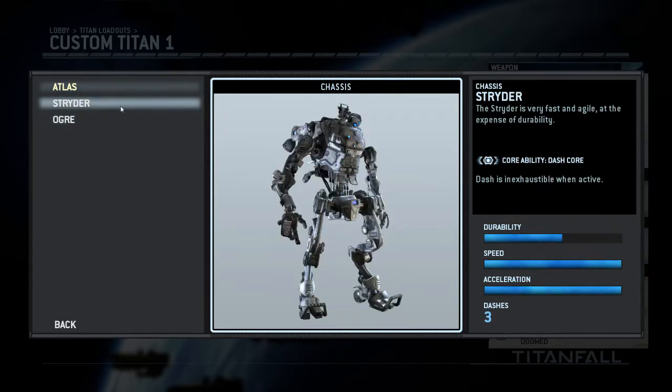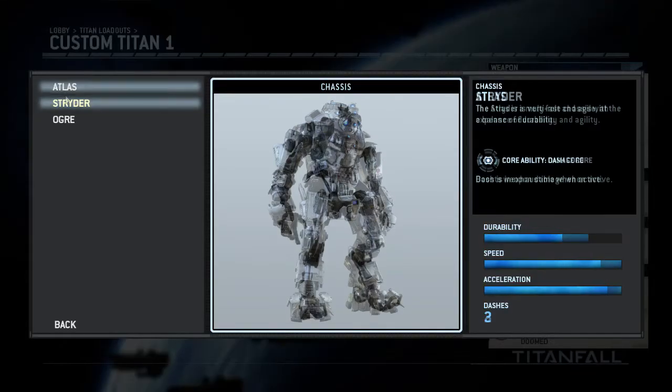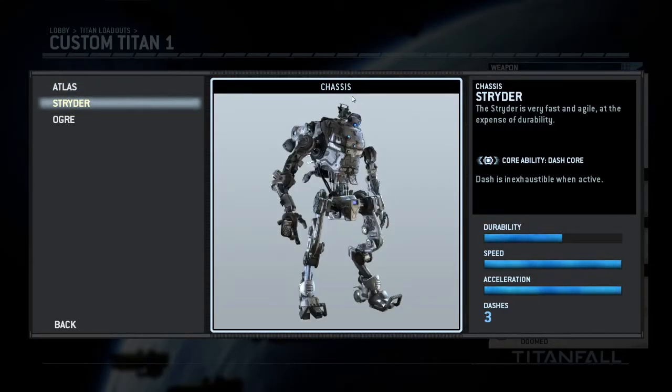The next in line is the Strider, which has less armor but is faster moving, has three dashes instead of two, and its core ability is the Dash Core — which makes dashes inexhaustible when active. So as soon as you have the Dash Core activated, you can zip around the map like crazy, which is something I really like about this specific chassis.